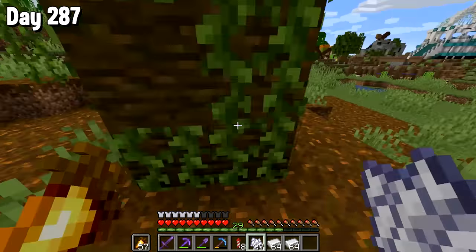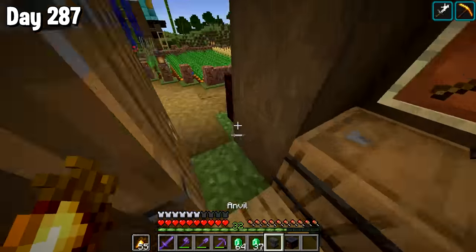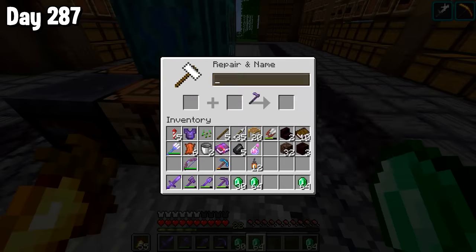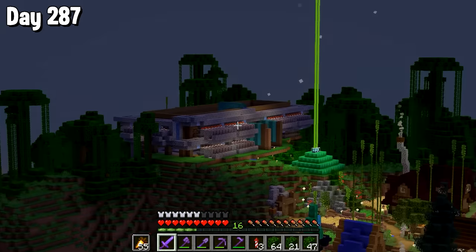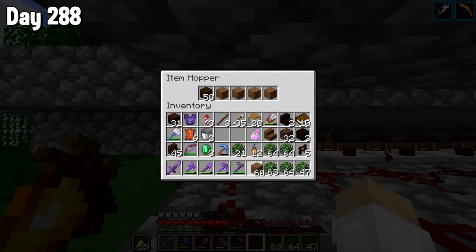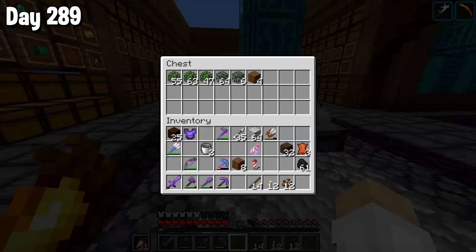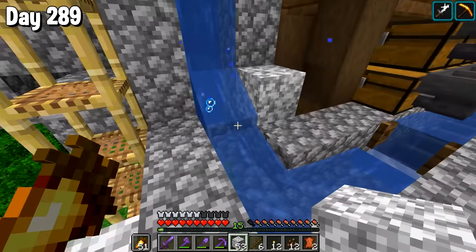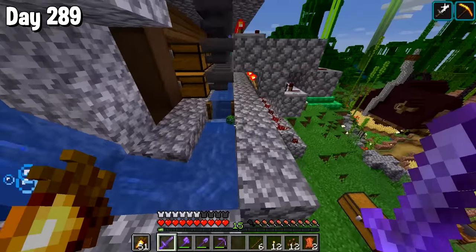I gathered some more iron and got working on the storage system again. I had to go gather a load more wood, make a load more hoppers, and then just place the hoppers. I did move over my tools here now because we're going to have this as our main area. I added silk touch to our netherite hoe as we're going to be using it to collect leaves — it does actually have a use now. I noticed that night our chest was looking rather dark, and a creeper spawned really close. But thanks to our strength two we killed it with ease.